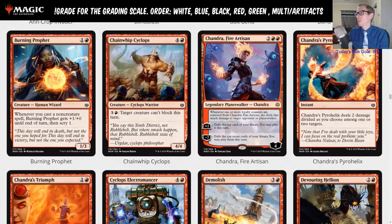Chandra's Pyrohelix is one and a red, dealing two damage divided as you choose among one or two targets. If there are a lot of one-toughness creatures in the format, you might want this to pick off two things, but I'm giving it the limited grade — I don't really see it being much more than a limited card right now.